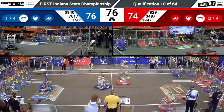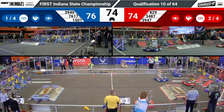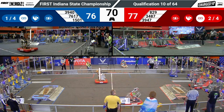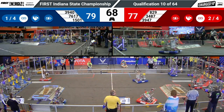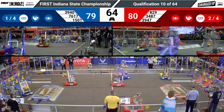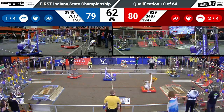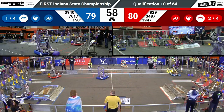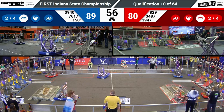A little bit of defense played by 3487, preventing robot blazers from grabbing a cone from the center of the field. Red Pride there — 3487 working on pushing game pieces into their community. Every game piece in their community makes it significantly harder for the opponents to score, forcing them to go longer distances and possibly get stuck in their feeder station.